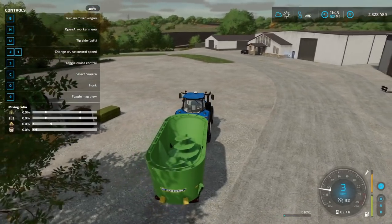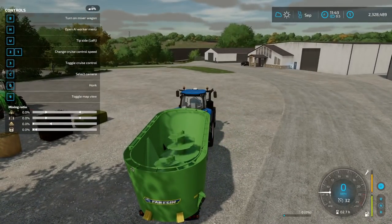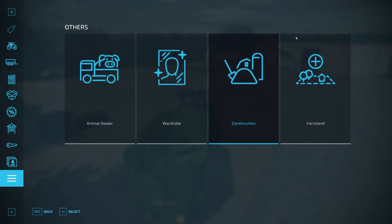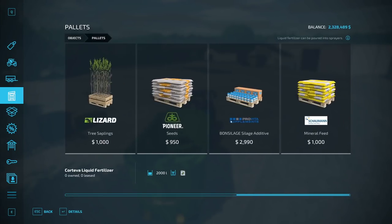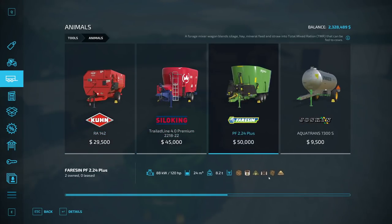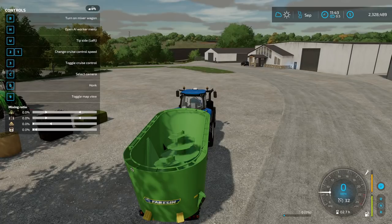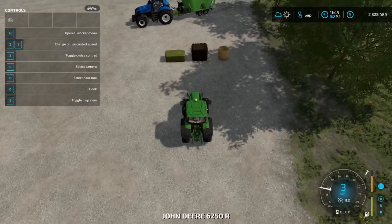For total mixed ration to reach 100% you will need hay, silage, and straw. The mixing ratio shows mineral feed but I found you don't actually need that. If you want mineral feed for the robot feeder you can go to pallets and it's right there. All of these mixer trailers will mix total mixed ration — there's the symbol for it. If you ever fail your ratios you'll get a forage symbol instead, which acts like hay, so you can still feed it to your cows — it's not a complete waste, but just be aware of that.